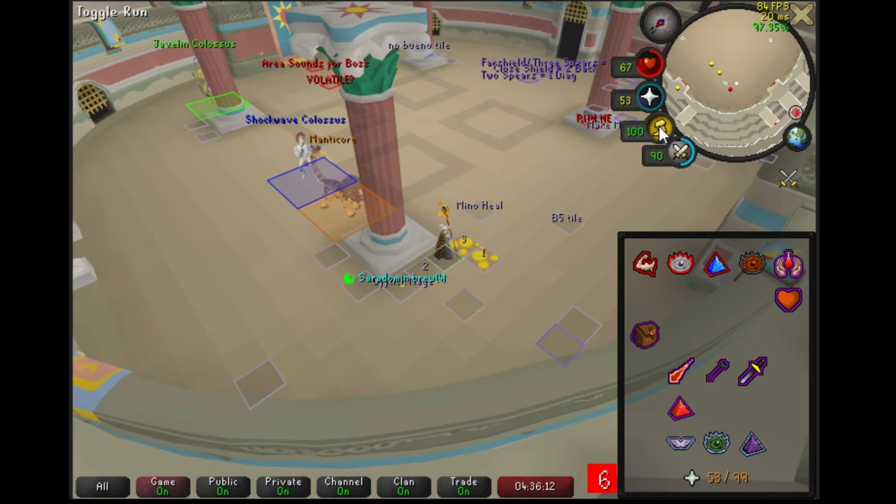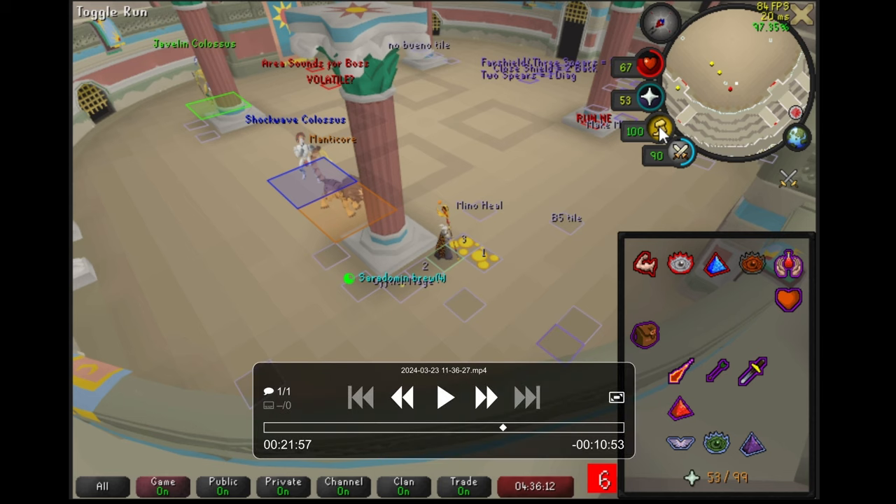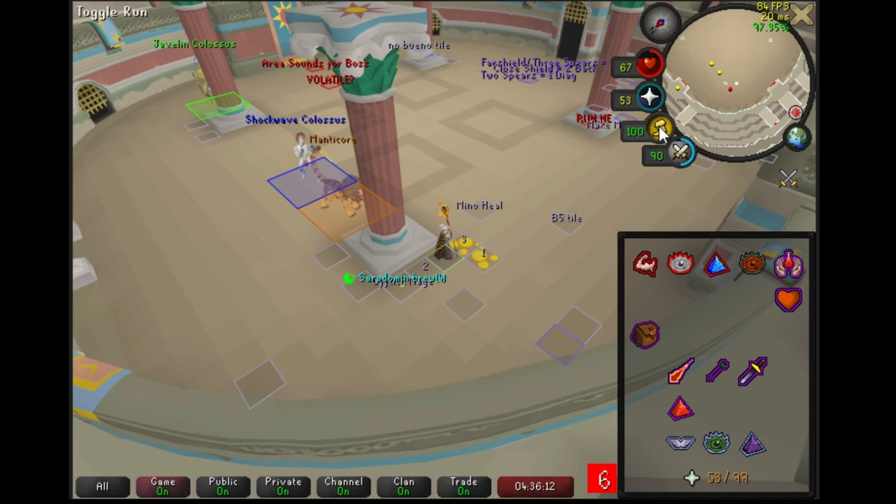If you don't feel confident staying on the northwest pillar and you have an unrevealed manticore, a mage, and a range behind the northeast pillar — or the opposite — you can still make a southeast run, much like if you had the same NPC type. The far back NPC cannot see you immediately, so only the front one will be able to hit you on the first tick of your diagonal run. They will naturally off-tick. Pray against the closer NPC, and then the further one.